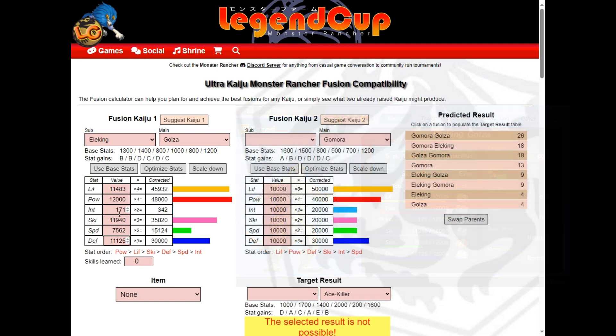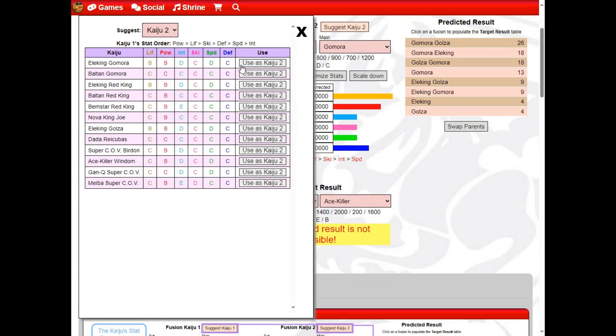Next, for Kaiju 2, click on the Suggest Kaiju 2 button, and choose a second Kaiju parent from the list that appeals to you. I will choose the Dada Recibus.